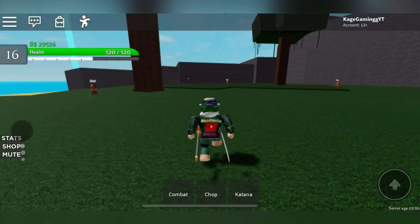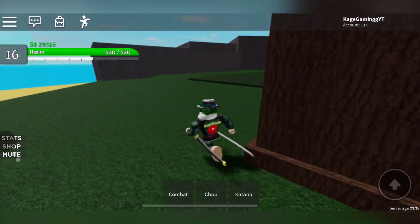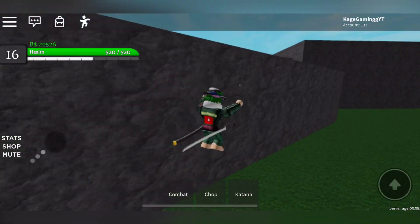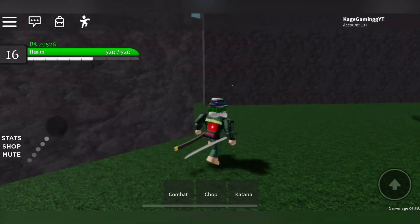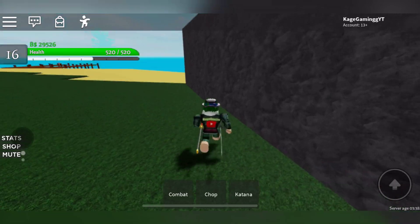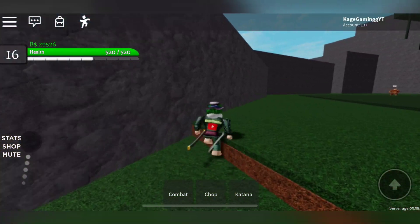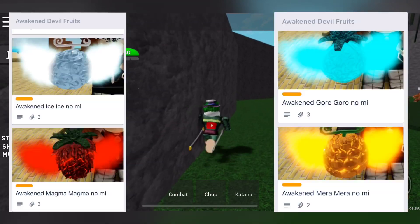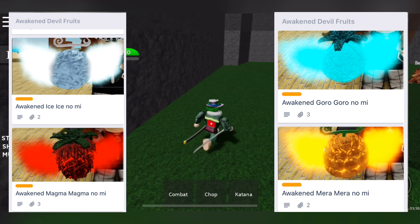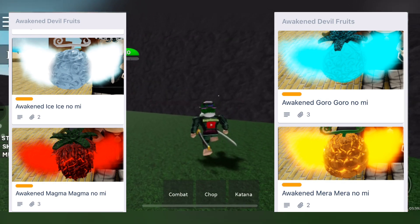For awakening devil fruits, you can't upgrade a normal fruit into an awakening fruit — you have to actually find an awakening devil fruit. Currently, all the logia fruits have awakenings: goro goro (rumble rumble / lightning), mera mera (Ace's fire/flame fruit), hie hie (ice), and magma. This is what all the awakening devil fruits look like — they look like normal devil fruits but with these flame-like wings on them, so if you find that, it's an awakening fruit.